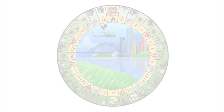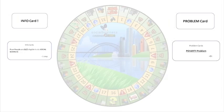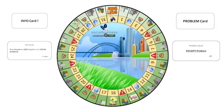There are two types of cards used in this game: info cards and problem cards. Each card has information and a perk on it. To play this game, you will need a Social Business Combined Game board, which has 31 spaces representing the days in the month plus the start position.